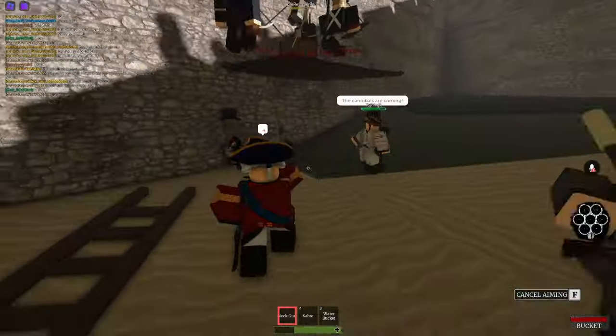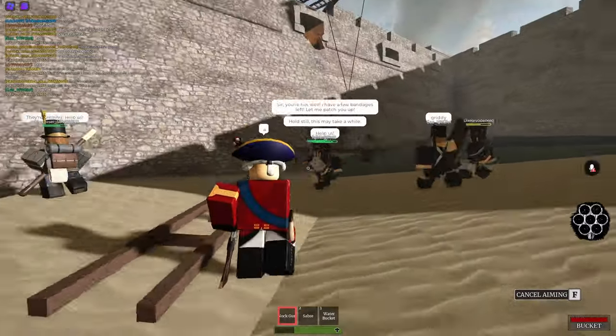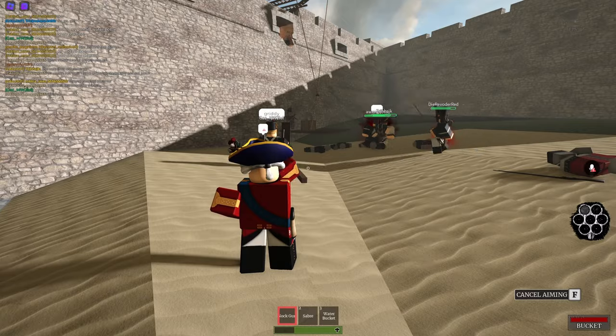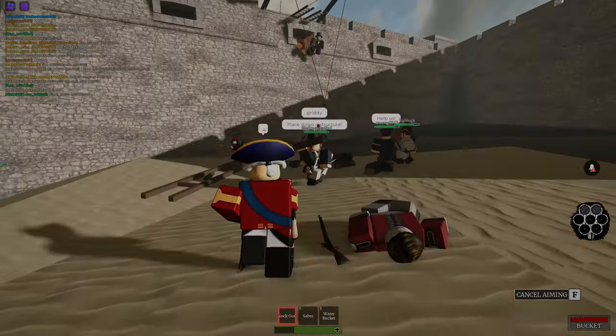Overall the knock gun can be a direct upgrade from the Blunderbuss, but sometimes the Blunderbuss can be better at wiping out a big horde instead of taking out a big line of zombies like a musket.